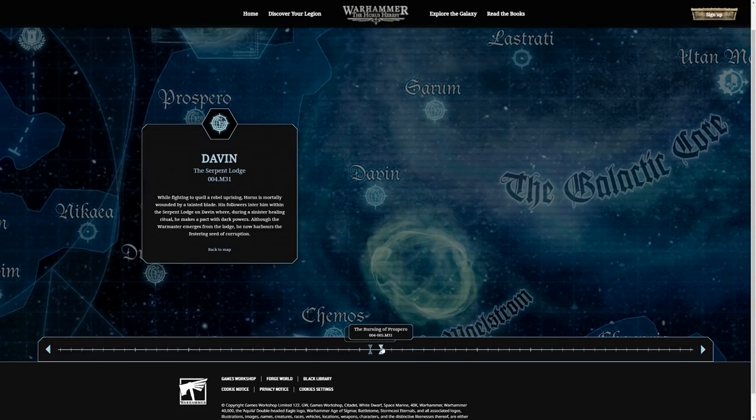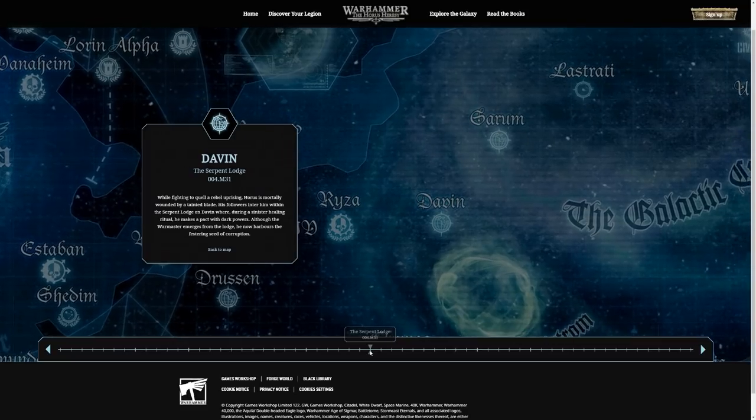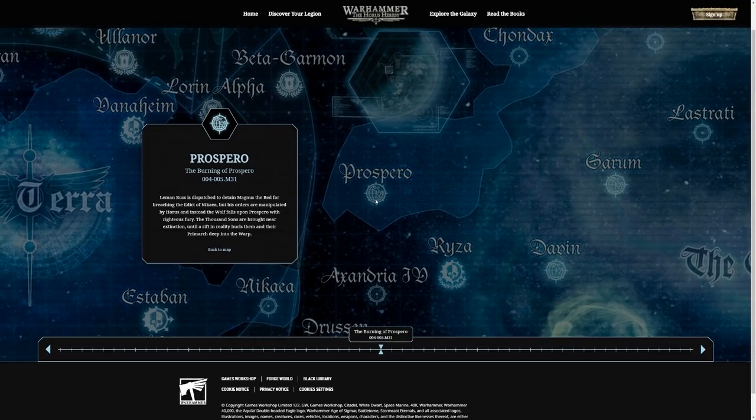The Serpent Lodge is when things start getting very heretical, because Horus is wounded on the moon of Davin. He has a nightmare — what I call it — and basically decides to betray everything he stood for. The Burning of Prospero follows: Leman Russ was sent to bring in Magnus, because Magnus tried to alert the Emperor to what was going on and broke the Pact of Nikaea. The Emperor said go and get him, bring him back — but Horus, already a full traitor, whispered in Russ's ear to kill Magnus.